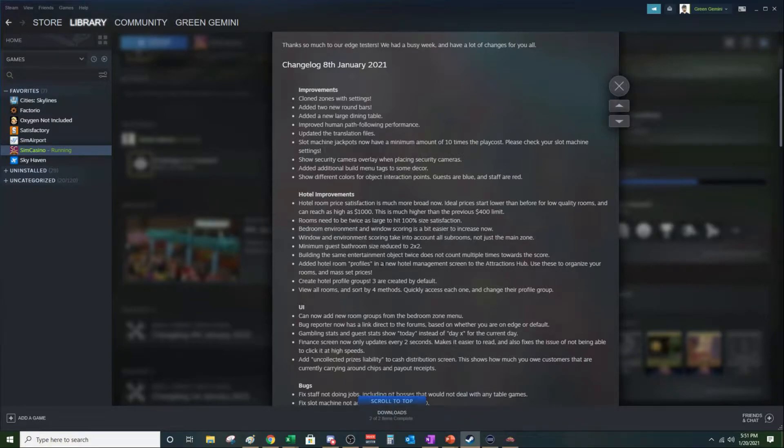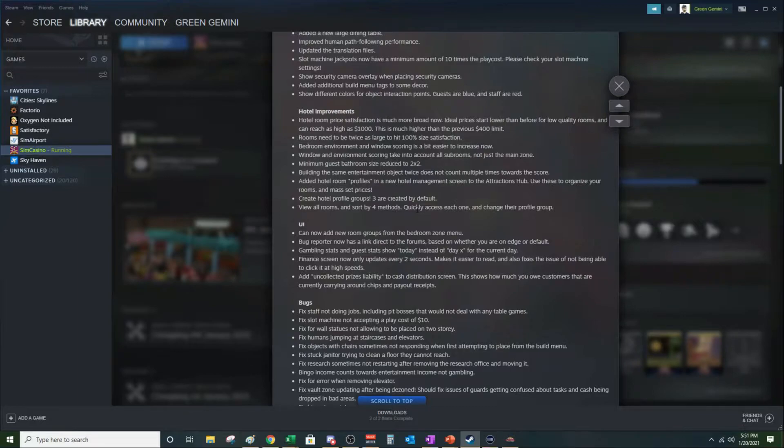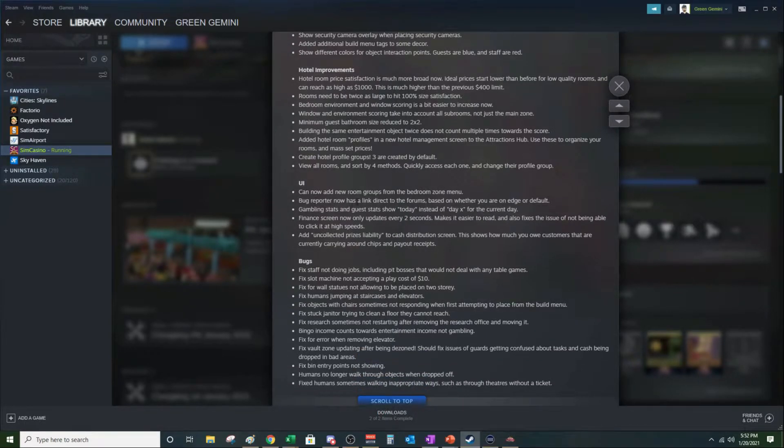The minimum guest bathroom size is reduced to two-by-two. Building the same entertainment object twice does not count multiple times toward the score — that was probably an issue before. They've added hotel room profiles and a new hotel management screen to the Attractions Hub, so you can organize your rooms and mass-set prices. You can create hotel profile groups — three are created by default — and view all rooms, sort by four methods, and change their profile group to set pricing all at once.